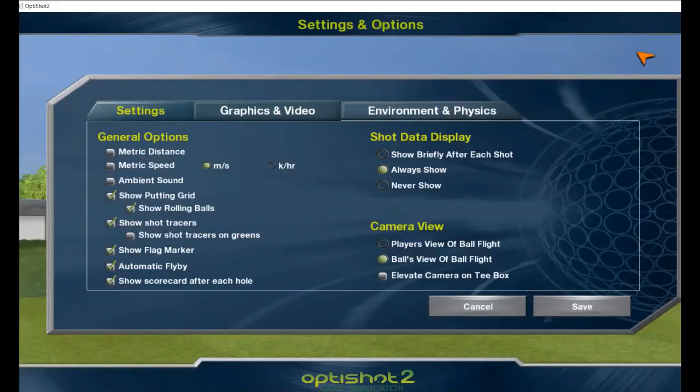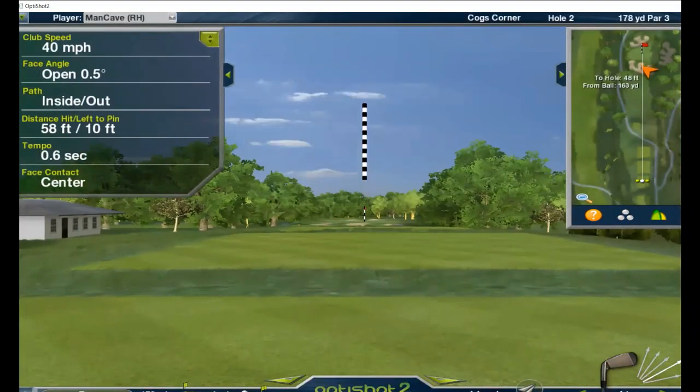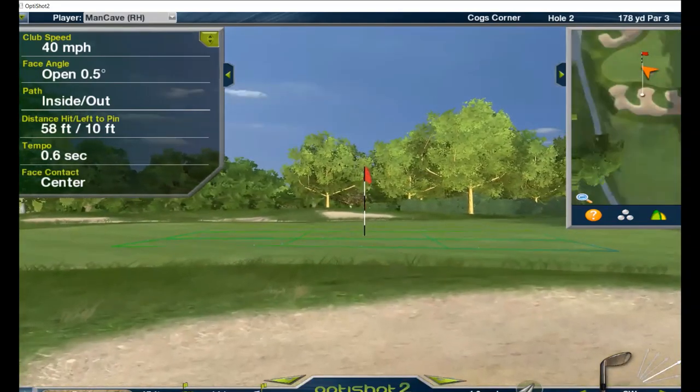Let's talk about hitting out of the bunker. The first thing I like to do if I'm going to hit out of the bunker and play a round is I want to make sure I go to the settings and go to environment and physics and adjust the setting right here where it says bunkers. It's on moderate usually. I like to put it to easy just so that I can feel it is more realistic. Bunkers in OptiShot can be very difficult to get out of and it can ruin a round. Bunkers in real life can be difficult too, but once you know how to hit out of a bunker, I think you can do it. Golf's hard enough, so I like to put it to easy to make my life a little easier.